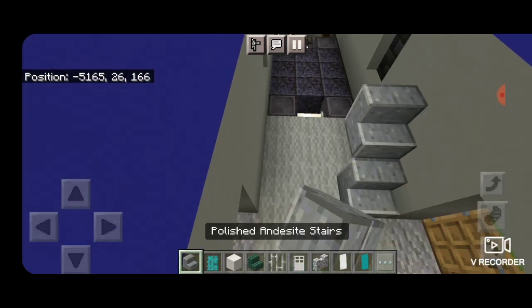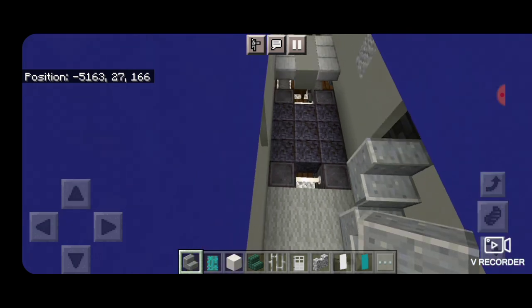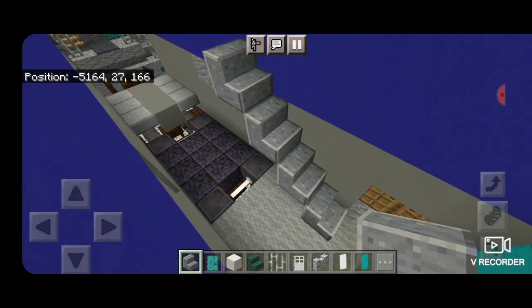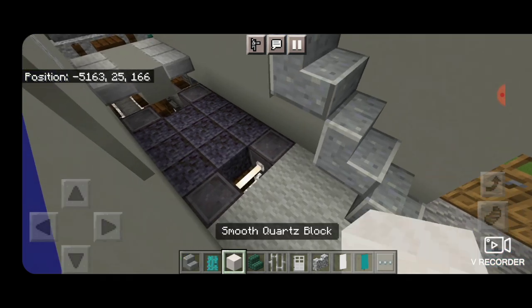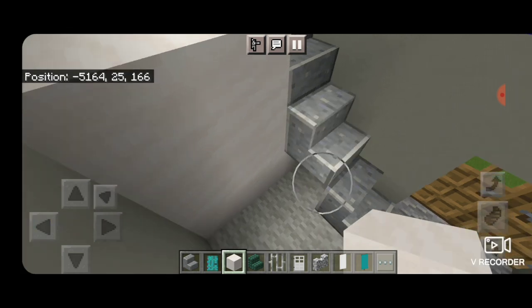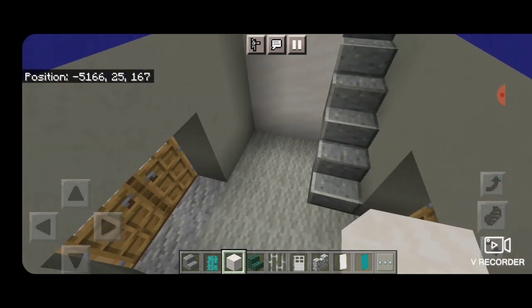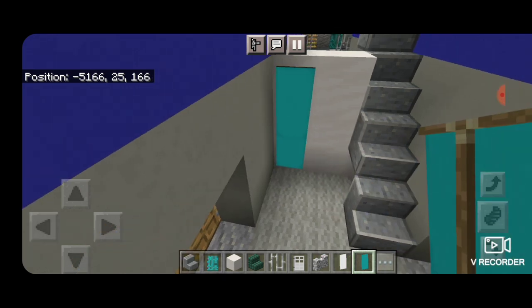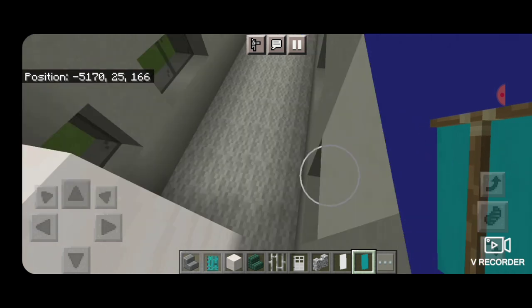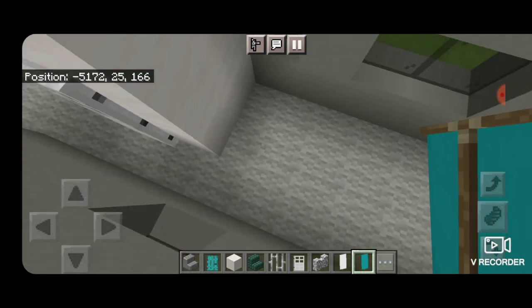Then on the other side of this door we're going to put a staircase of four polished andesite stairs going up the side. At the back, light gray wool, two rows of three smooth quartz, and two right there. On the left hand side of that smooth quartz wall, two cyan banners. Then we'll come around and start working on the seating for this lower level.